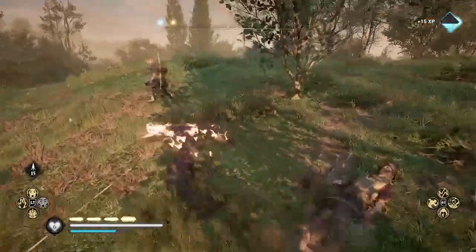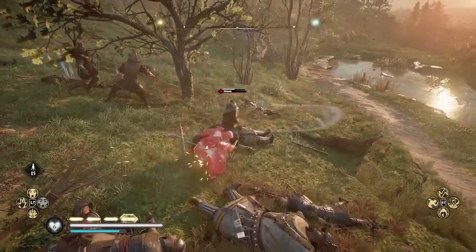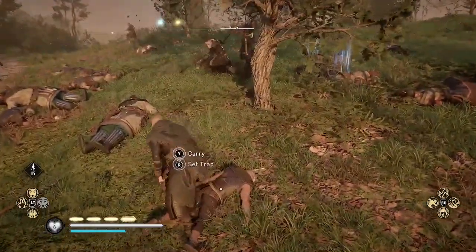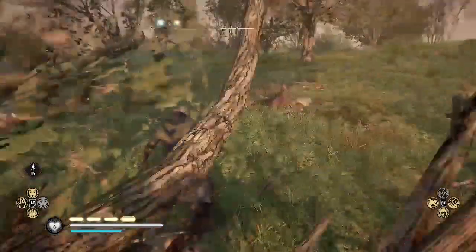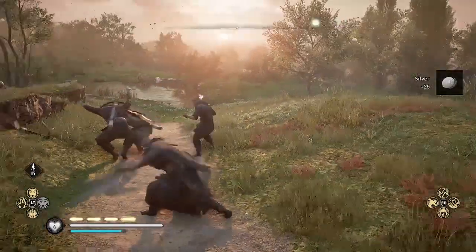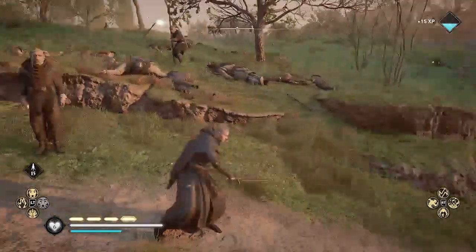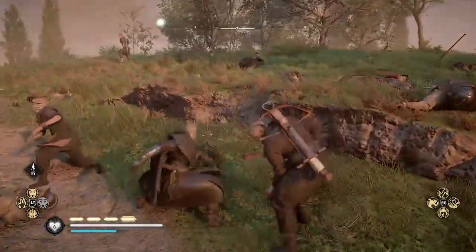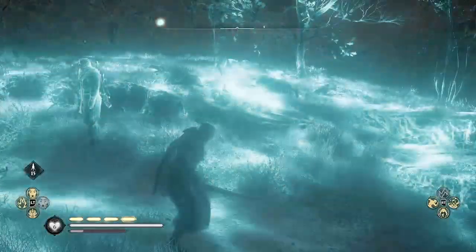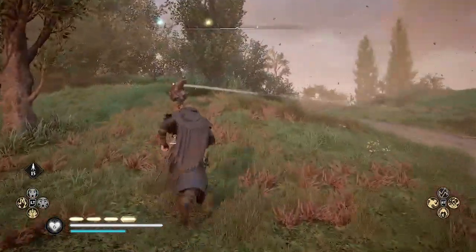I'm using a rune that gives me a chance to set fire to my weapons, and I'm wielding the dual short swords which you can get in this DLC. And for some reason sometimes the enemies with the crossbow get that weird position with their arms out. And it can be hard to tell sometimes who are the rebels and who are the Franks, so that's why I'm using Odin's Sight.